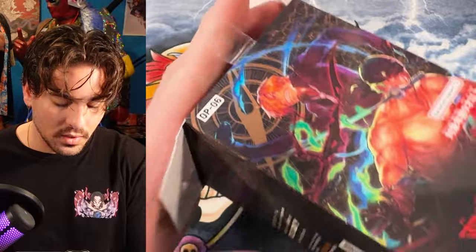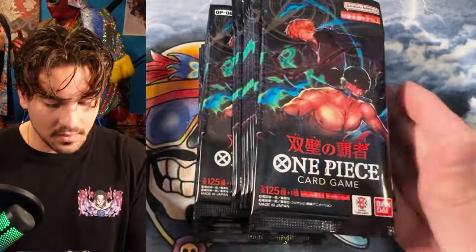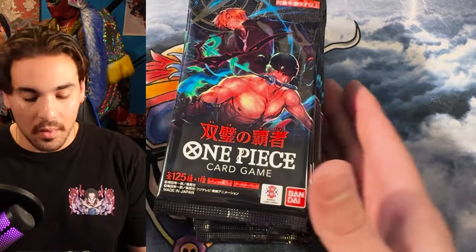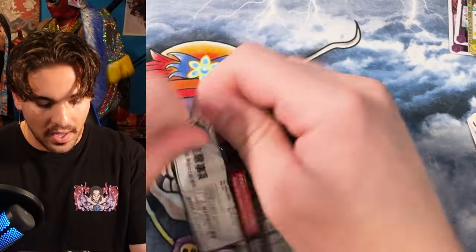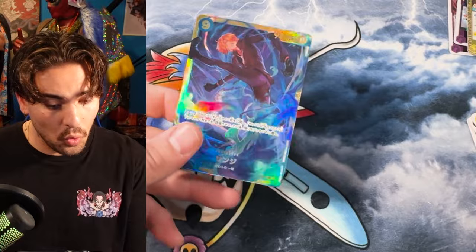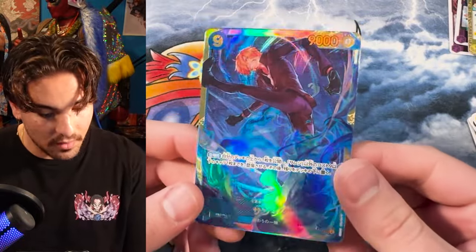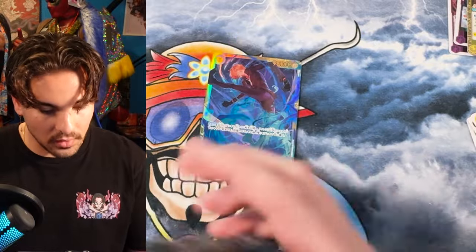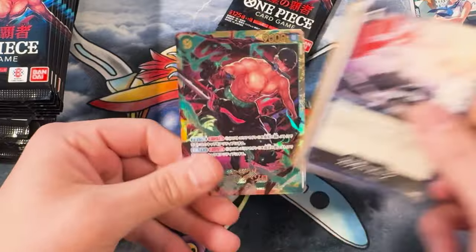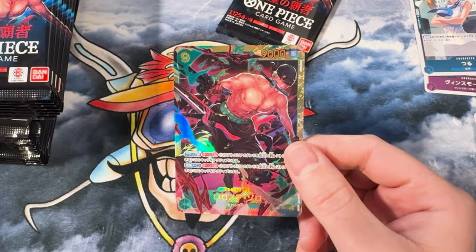Oh yeah, I got this new haircut also. You're not going to hear everything I'm talking about because I'm just going to cut to the good stuff. That's what I do. If you haven't seen one of my case openings before, prepare to see a lot of heat get pulled. There's our first secret rare — that's the Sanji secret rare. Very cool. I don't even know what the alternate art looks like, but I'm excited to see it. There's our Zoro secret. Very cool. So there's the Zoro and Sanji.